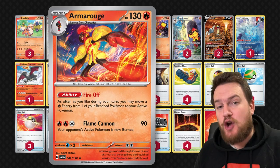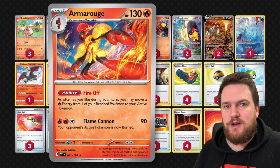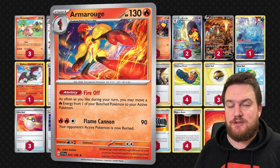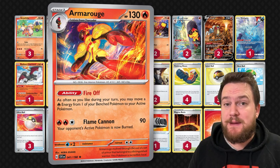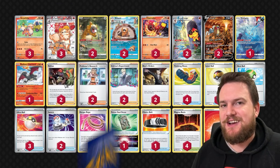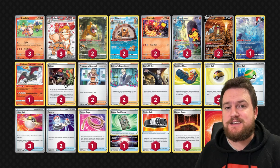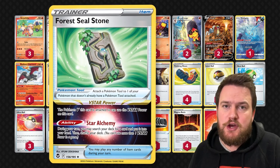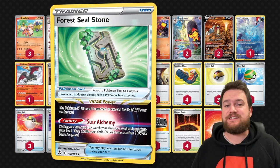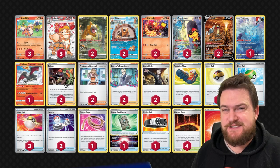We're also playing two copies of Armarouge, and this is the key piece that makes our Arcanine EX work. Armarouge's Fire Off ability lets you move basic fire energy from your bench Pokémon to your active Pokémon as many times as you like during your turn. In combination with Magma Basin and Raihan, we can get a ton of fire energy into play, move it to the active Arcanine EX, and deal huge damage. We've also got one Forest Seal Stone — attach it to Entei V to search for any card in our deck, since we have no other V-Star power.